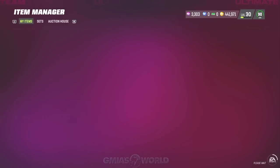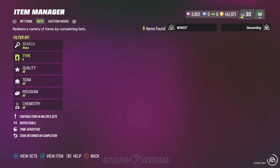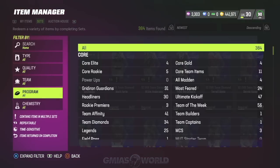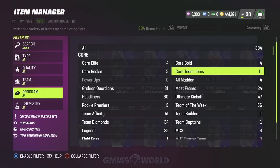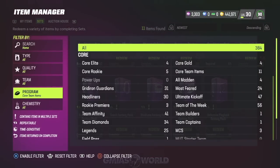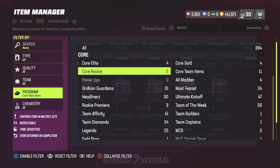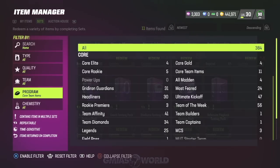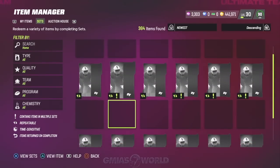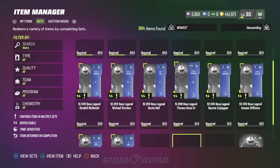There are a lot of different ways to get these kicker overalls, and primarily it comes by making the set. When you go through the sets that are available — it might be the core team items — I'm going to show you what's going on with these specific packs. EA has it set up really weirdly, like everything is splattered all over the screen, you can't really specify it.